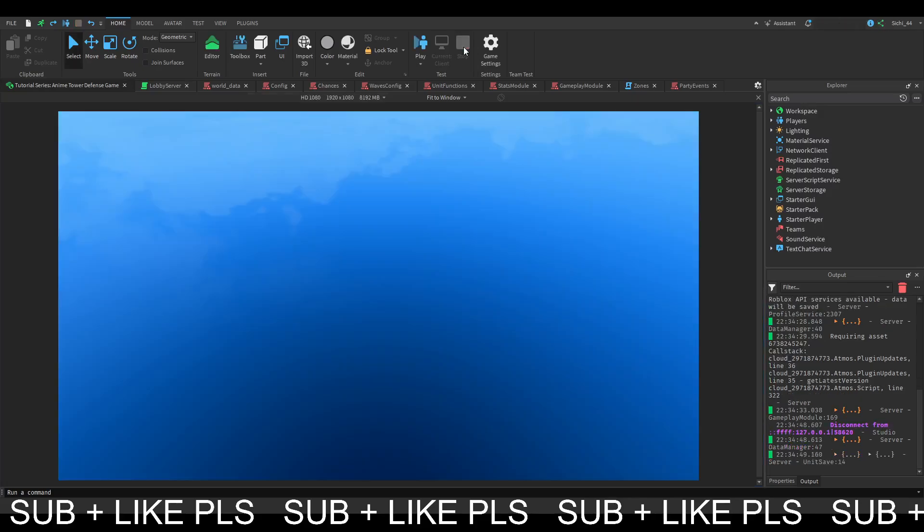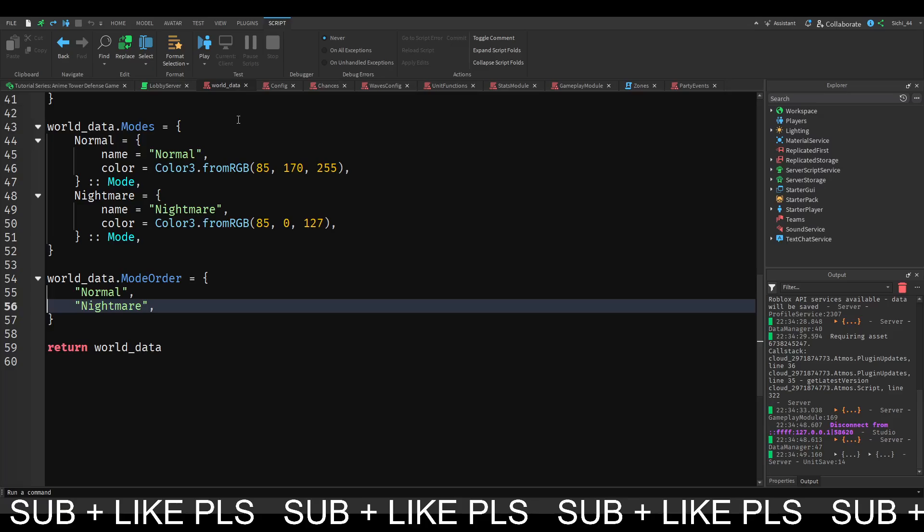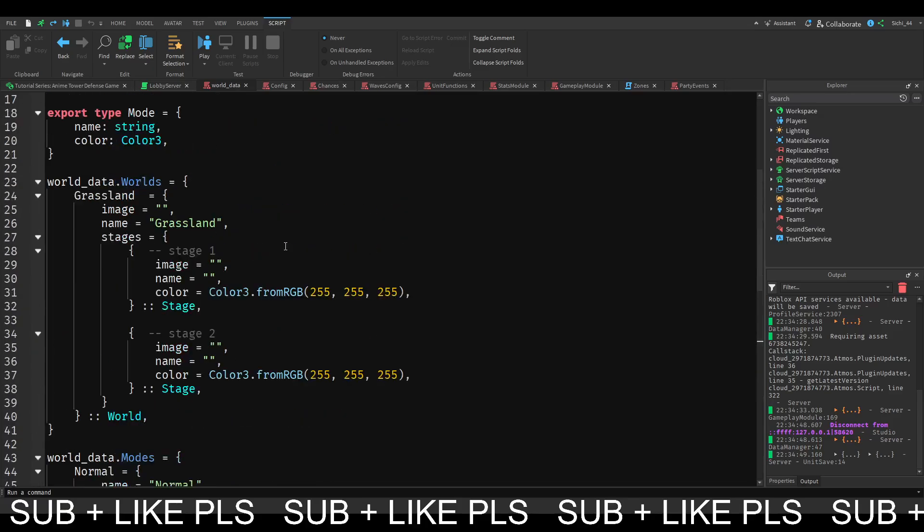The only thing that is missing are the stages. You can select which stage you want and which act you want - just the typical Tartuffin scheme. So we are actually going to do this.